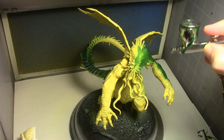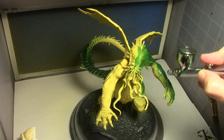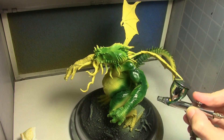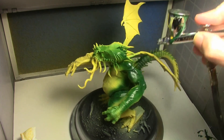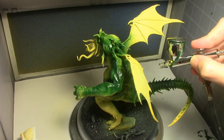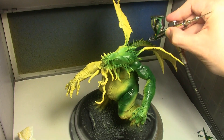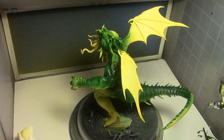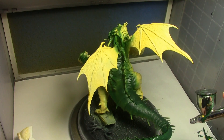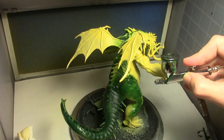Our first pass of green is Vallejo Model Color Black Green. I didn't know what shade of green to go with — I didn't know if I wanted a very dark, moody green or something bright and more intense. I decided to start out dark with the idea that I could always lighten it up if it came out too dark. Going with the Black Green now, leaving the Pale Yellow on the belly, on the wing membranes, underneath the arms, the palms, and under the tail.